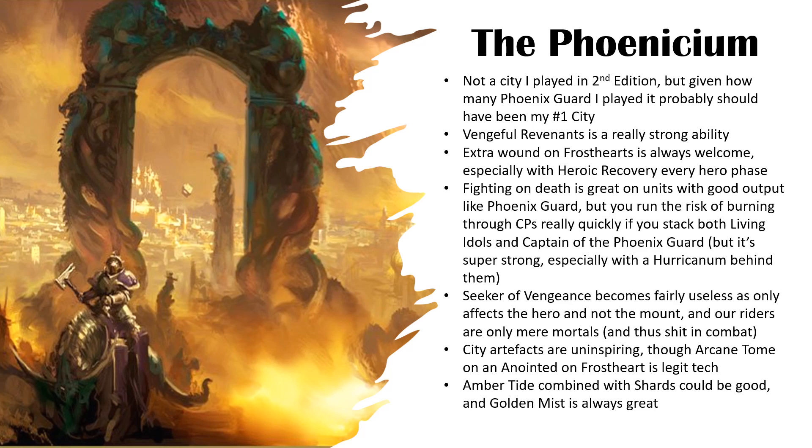Vengeful Revenants is the strongest reason why you would take this city — plus 1 to hit and wound if a unit is destroyed in the same phase. What you basically want to do is charge 2 units into something: one unit of Aether Wings and one unit of Phoenix Guard. You fight first with your Aether Wings, then your opponent picks their unit to fight, and ideally they do 6 wounds to the Aether Wings. Then your Phoenix Guard fighting next get plus 1 to hit and plus 1 to wound, putting them on 2s and 2s. Really cool.